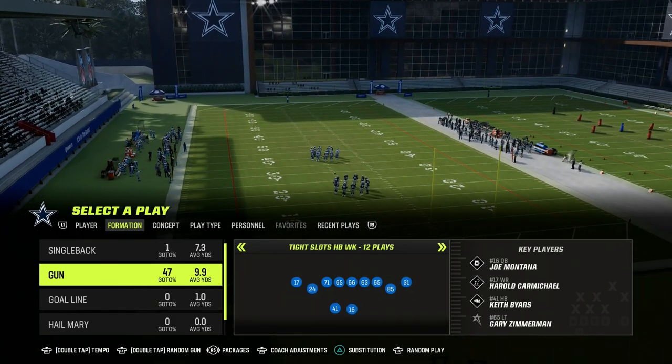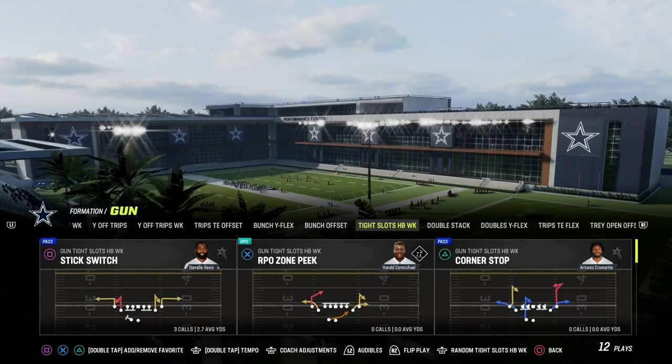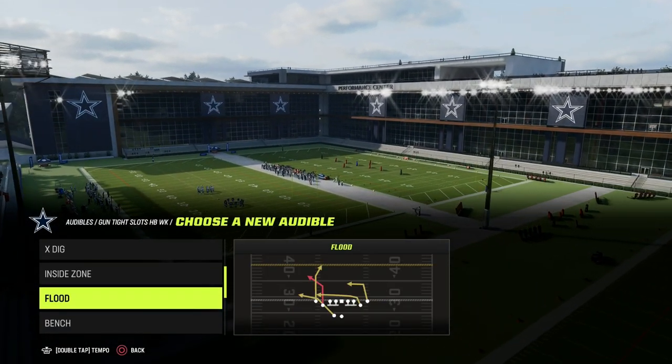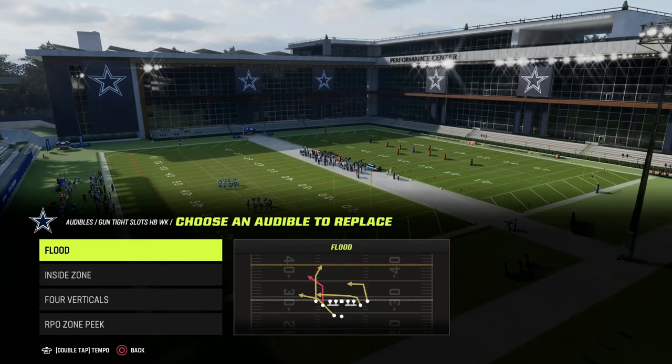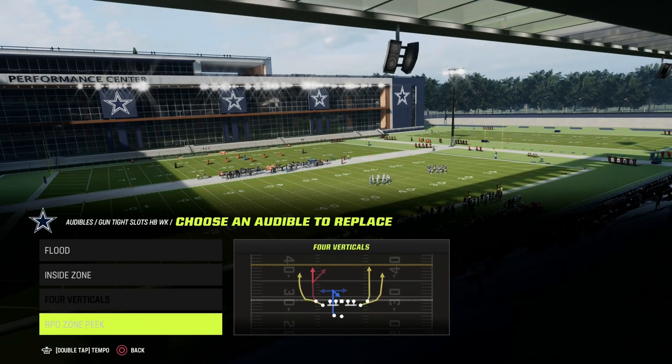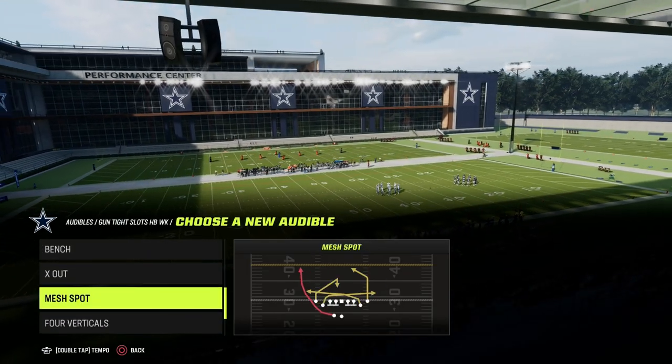We're in the Colts Playbook, Tight Slots, Halfback Week. This is the meta, and here's why. A couple of plays that you want to set as audibles — the Flood is one of those plays. You can have the inside zone, or you can have the bench play, and then we want to have mesh spot.